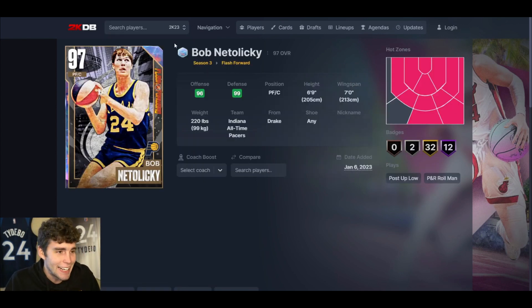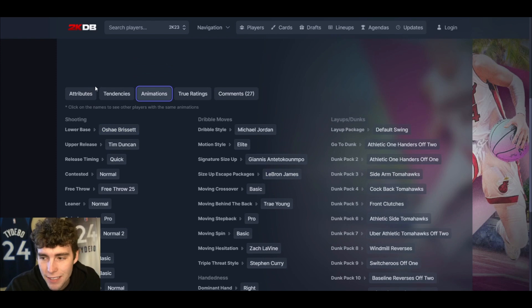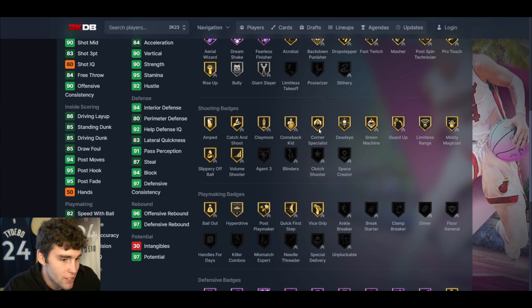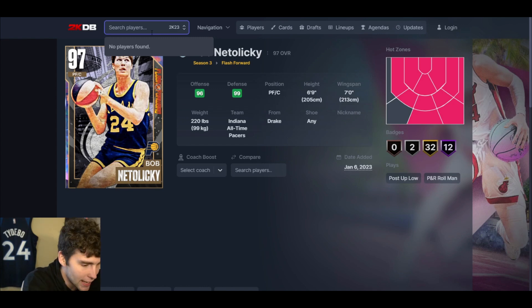At number 6, Bob Netolicky. A lot of guys are going to say he's only 6'9" — are you seriously putting him over Jokic? I absolutely am. Movement-wise, MJ dribble style at 6'9" is really tough to guard. The Bursette release is better than Jokic's and better than Yi's — I don't think anyone can really debate that. His 83 three-ball feels like mid-90s. 86 speed. Defensively his badges are absolutely elite, can get Unblockable, and it comes with Limitless. I just really like Bob Netolicky. The stats and badges don't tell the full story — it's really his release, and if you know, you know.